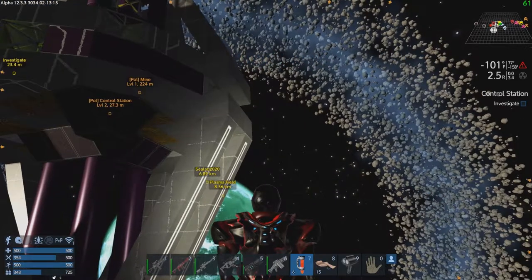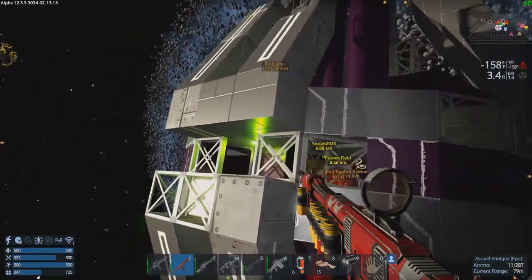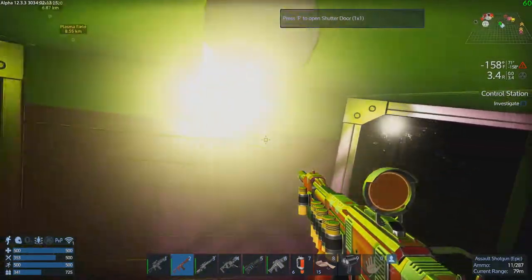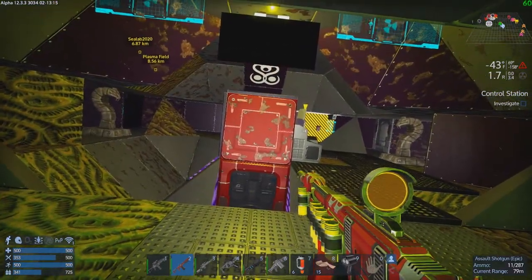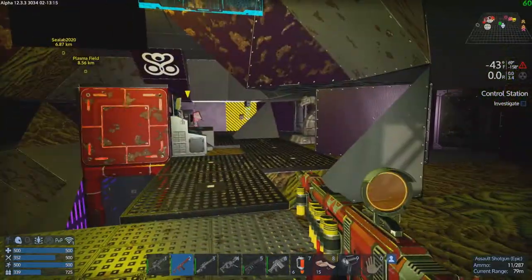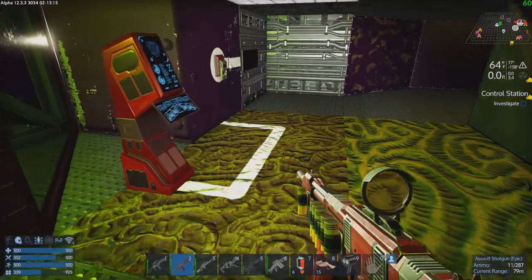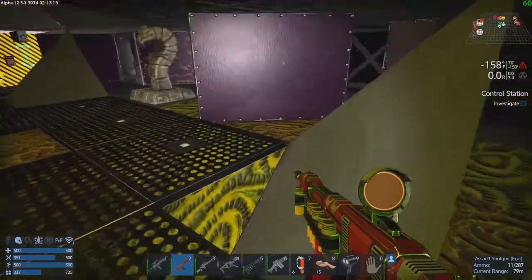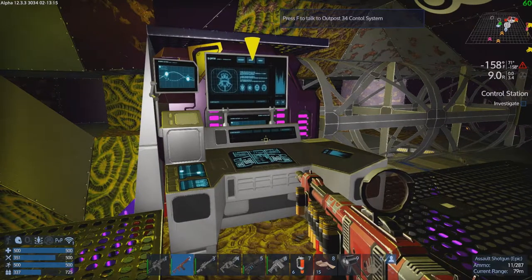Let's pop out here — guns up and ready, even though these are our allies. You never know what might have happened here. We do have gravity. Uh-oh, this is bad. We have alien infestation in this Polaris station.